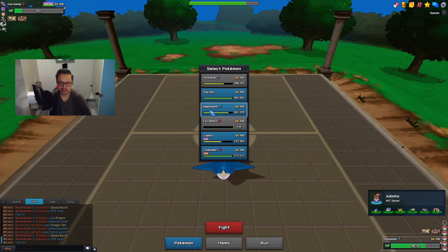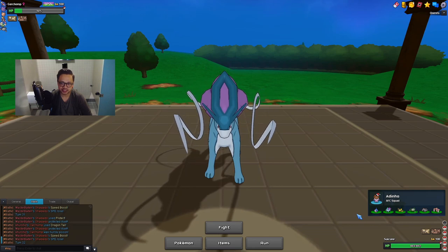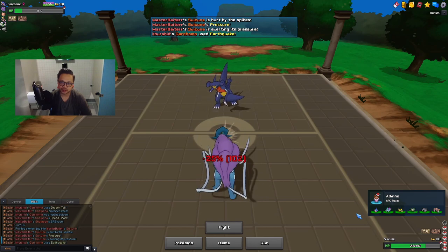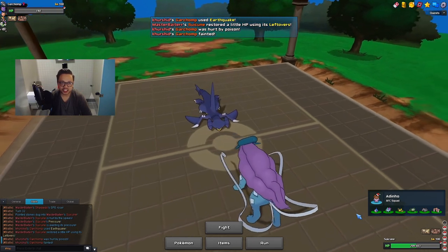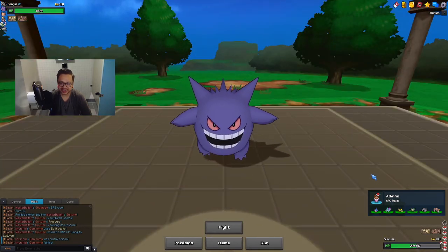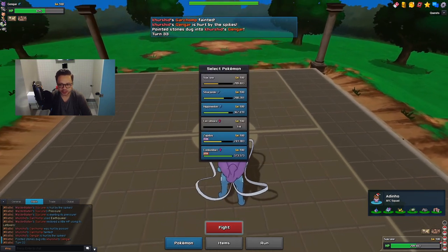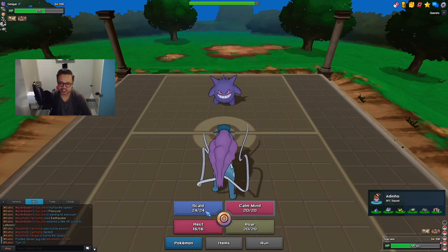I think Hippodon could be an option but I need him — maybe to poison Clefable later — so I'm gonna bring in Suicune, since Suicune is less important. He actually goes for Earthquake but it's not doing too much, and with Spikes and Stealth Rock up, Garchomp does go down.